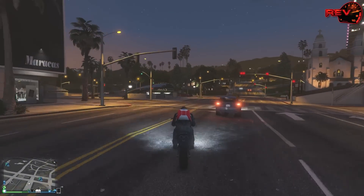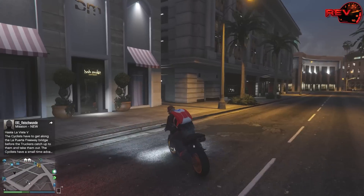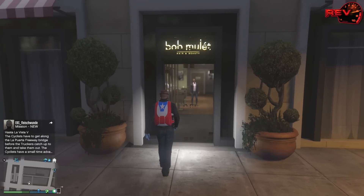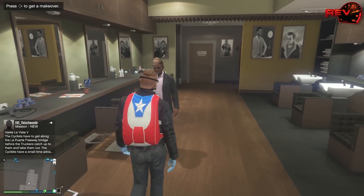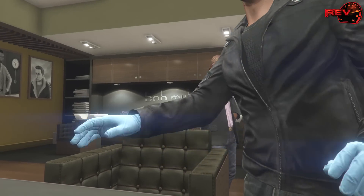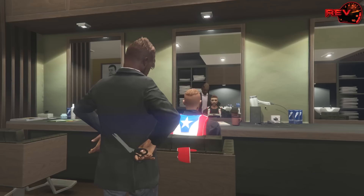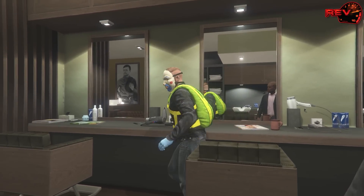Head to Bob Mullet Hair and Beauty. Hit right on the D-pad. Have yourself a seat. The second the hair and stuff pops up, just back out. Kaboom - there it is. High Life.